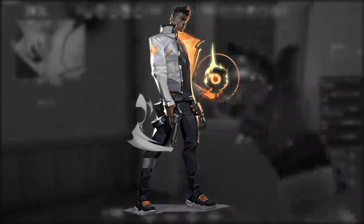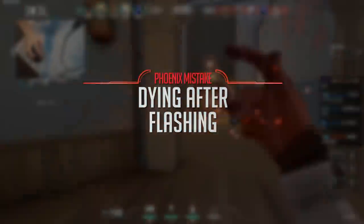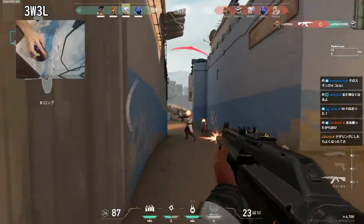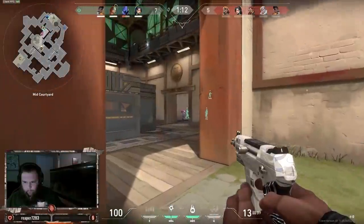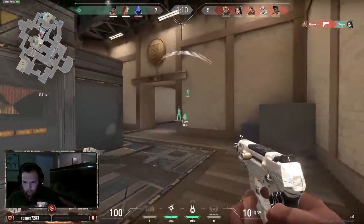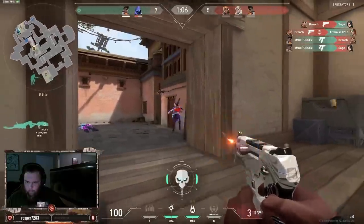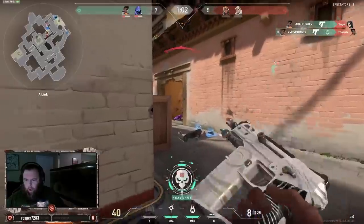Next agent is Phoenix. A lot of times players will flash out a corner, peek it, and get headshotted — then they get furious saying the flashes are bad. The thing about Phoenix is that his flashes are easy to fade. Enemies can fade out and then peek back and snipe Phoenix because they faded the flash. They can also 180 on the flashes, or sometimes blind spray because they generally know where you're going to peek and kill you anyway.